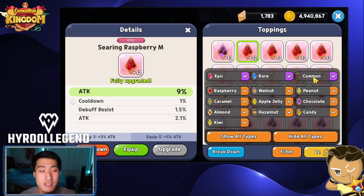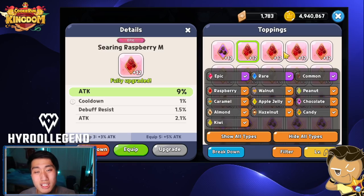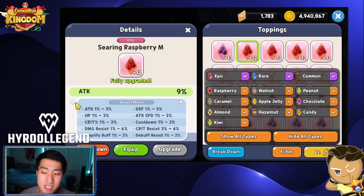I would hold off on upgrading Rare and Common toppings if you can. If you have to beat a stage and need the extra stats, then go for it, but I highly recommend saving up all of your topping pieces — shown in the top right — because you'll need all of them to make your Epic toppings from plus 0 all the way to plus 12. The bonus effects shown are what we call substats in this game.